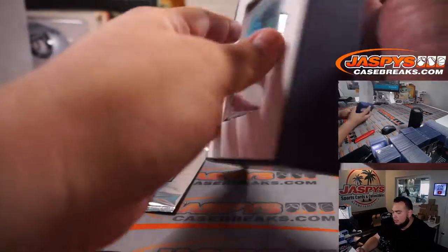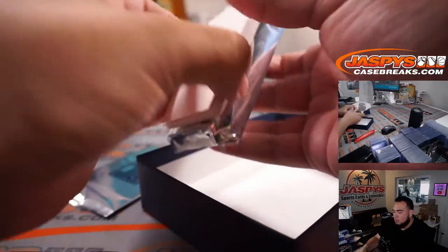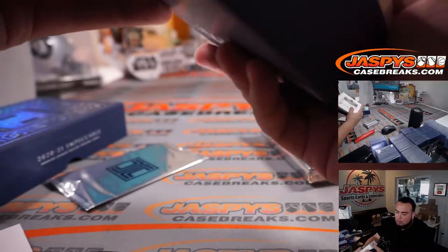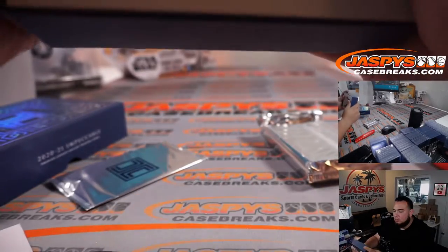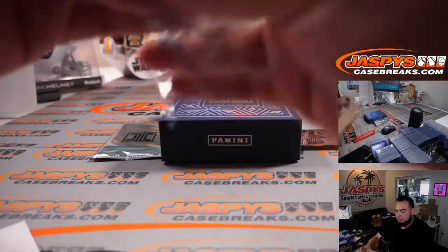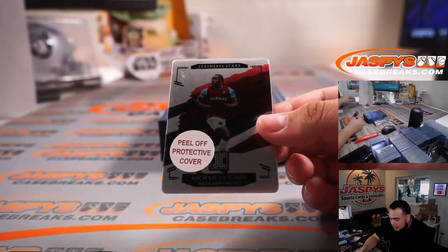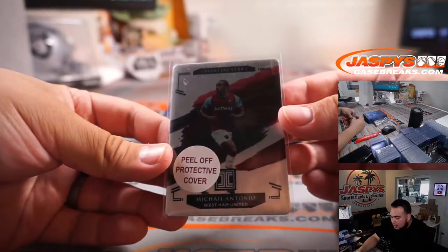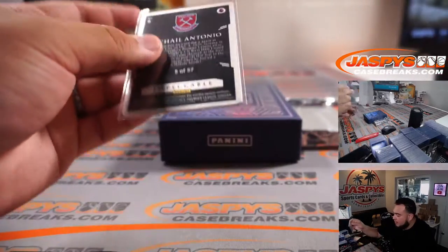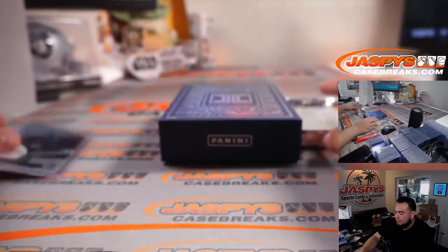And here we go, good luck! All right, your metal card is Michael Antonio, Stainless Stars for West Ham United, numbered out of 57. So West Ham is Nicholas L. Let's open up the rest.